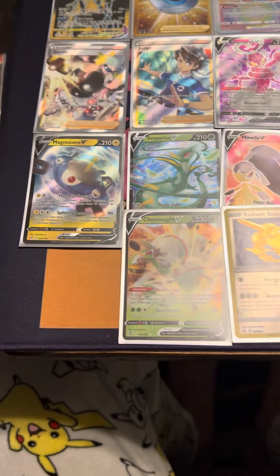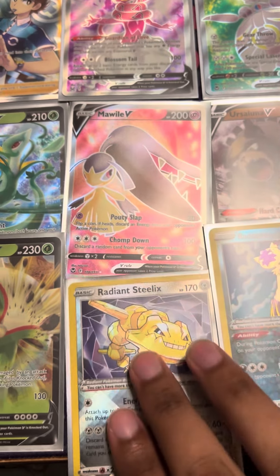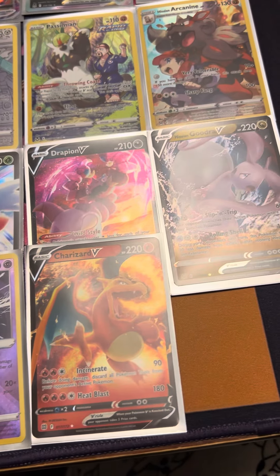And then the rest are just Vs — we got a bunch of them. Almost forgot, we got Full Art Marwal. And then we got some more Vs: Shaman, Ursuluna, Dripion, and Charizard.